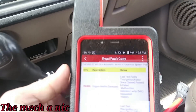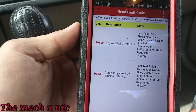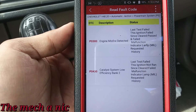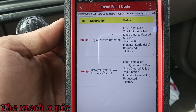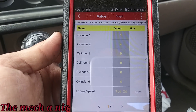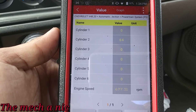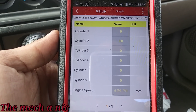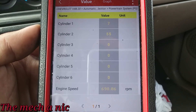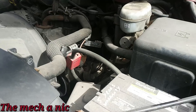Here are the codes we have — two of them. We have a P0430 catalyst efficiency bank two, which there's nothing I can do about; it'll have to go to a muffler shop. Then we have our P0300 misfire detected. Here's the misfire counter — cylinders one and two specifically are the ones misfiring, which is why it feels really rough: two cylinders misfiring at the same time.